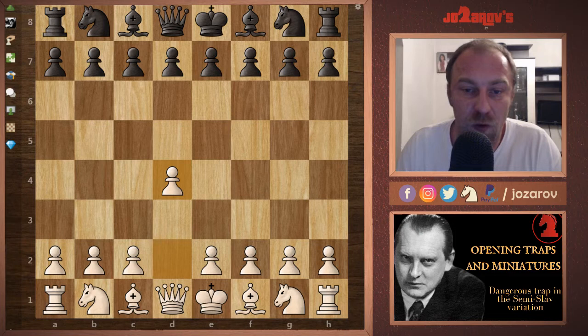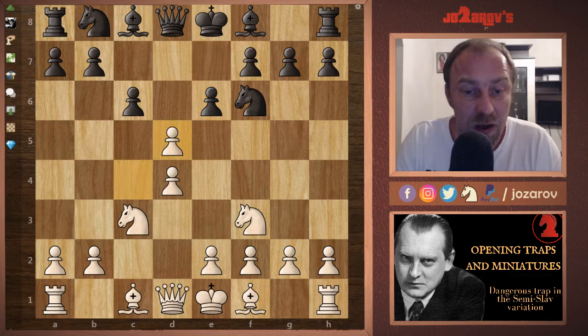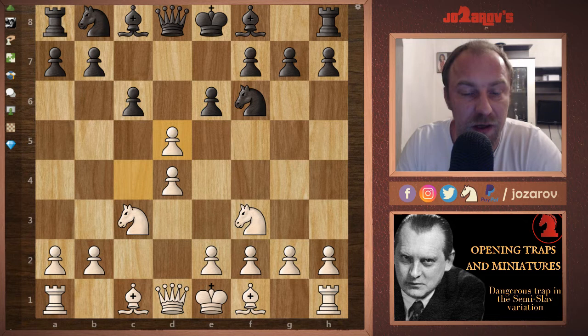Let's check out this trap. After d4, your opponent plays d5, then c4, c6 — the Slav Defense — followed by Nf3, Nf6, Nc3, and e6 — the so-called Semi-Slav setup. Then cxd5 is the exchange variation, releasing the pressure in the center a little bit. After exd5 we reach the main position.